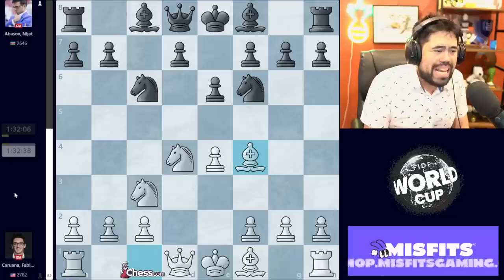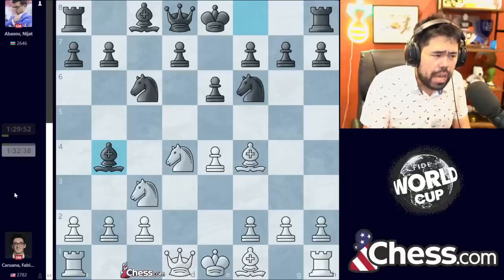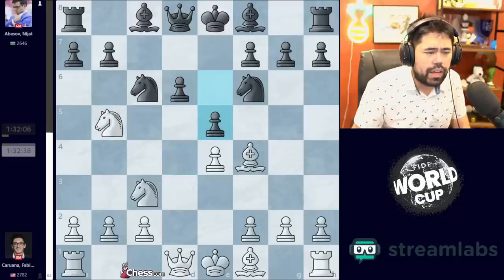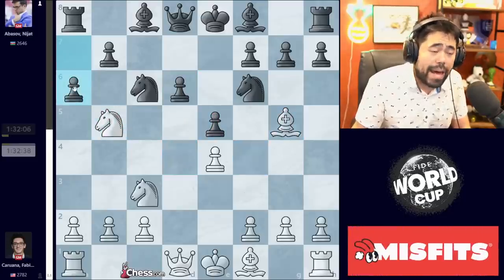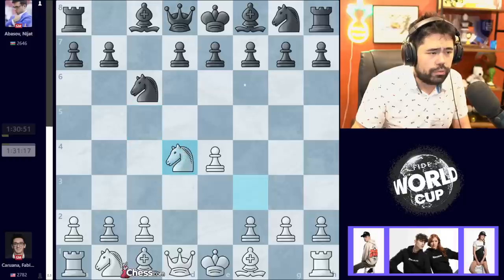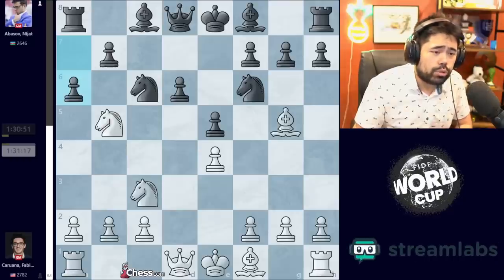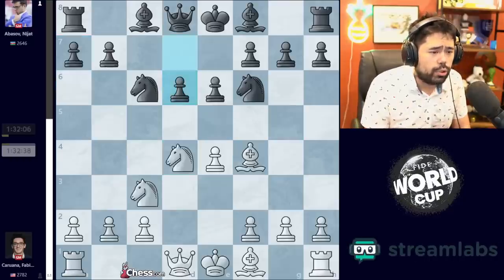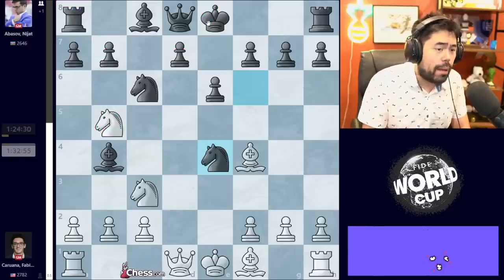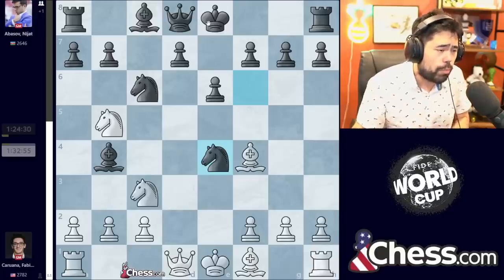We got the Sicilian, D4, takes, takes, now Knight to C6 — the classic Taimanov variation. We get Knight C3 from Fabiano, Knight to F6, and now Fabiano plays Bishop to F4. This move is a little bit surprising — most people here play Knight takes C6, Pawn takes Knight, and E5, Knight D5 and Knight to E4, trying to take advantage of the lack of development and the hole on D6. Fabiano playing Bishop F4 instead, and now we got this shocking move Bishop B4 from Abisov. It's very clear this was preparation for the tournament, but it's really surprising that Abisov plays this instead of the more standard D6, which would transpose back into the classic Sveshnikov Sicilian.